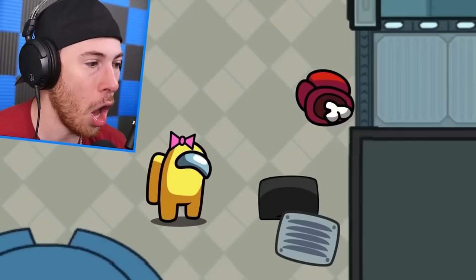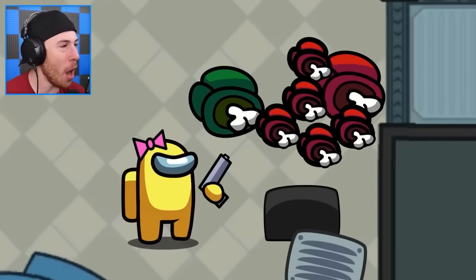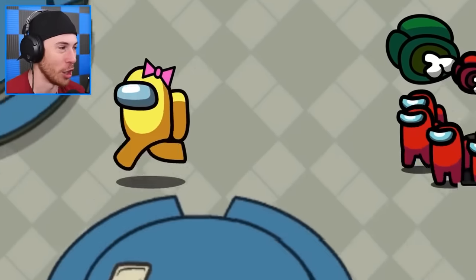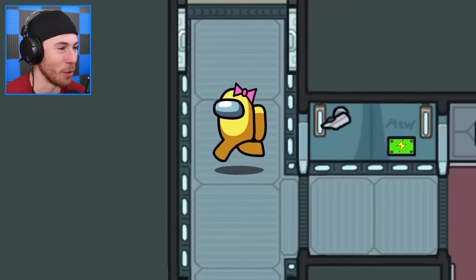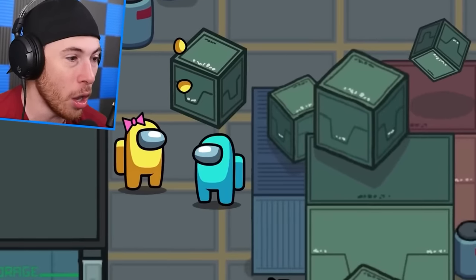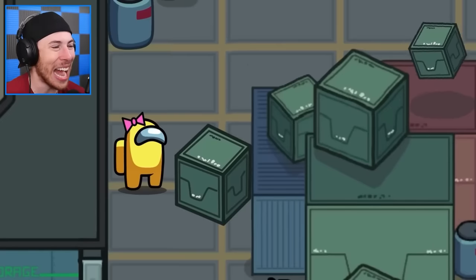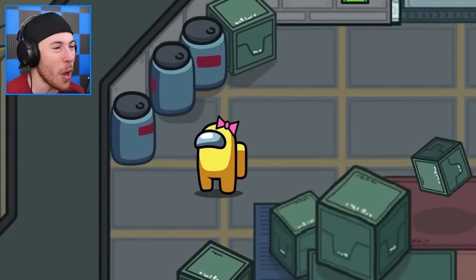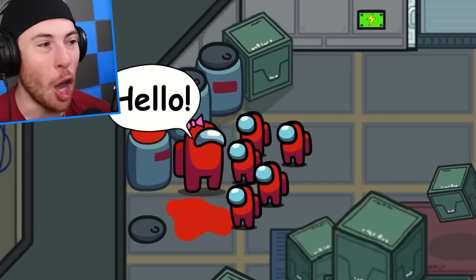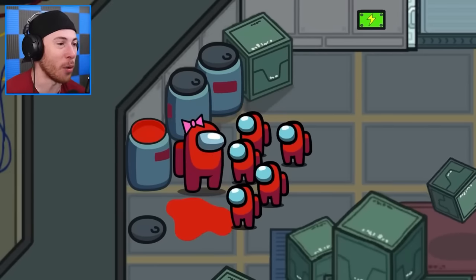Yellow just tattletaled — Yellow, you need to run. She's out of bullets — this is not good at all. She's not going to be able to survive this. This guy is hiding in storage underneath a box — what a weirdo. There's red paint. She's changing her color to make herself look like their mom — that is very smart. She's now going to tell them that he's under there, and the crewmates still win. Technically, the crewmates still win even though she's evil.